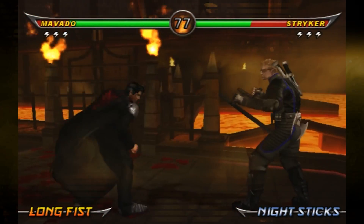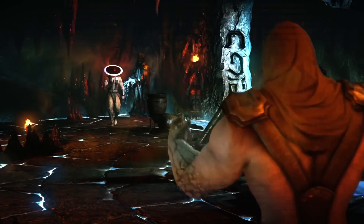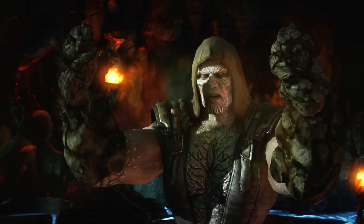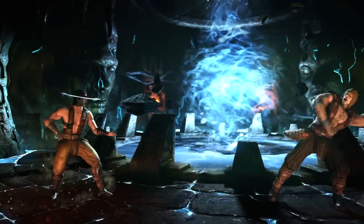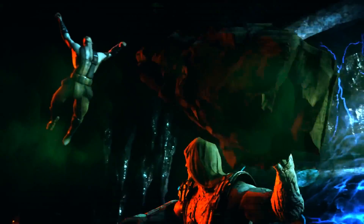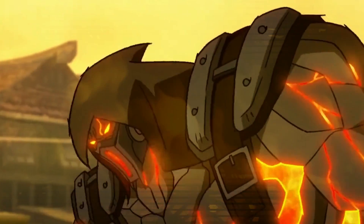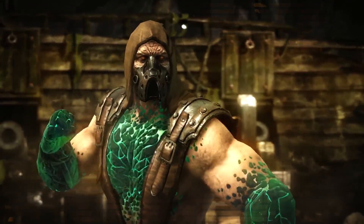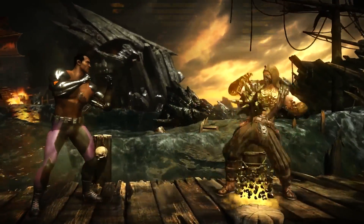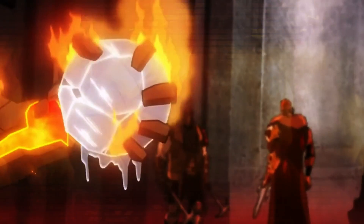While Movado's hook swords and agility could bring a fresh combat style, there's another cameo character whose elemental powers might shake things up even more. Enter Tremor, whose geokinetic abilities could drastically influence gameplay dynamics. His powers to manipulate the earth allow him to create earthquakes, launch rock projectiles, and even encase himself in stone armor for defense. These abilities could offer a mix of offensive and defensive strategies, making battles with Tremor unpredictable and challenging. Tremor's past with the Red Dragon Clan and figures like Kano enriches his backstory, but it's his earth-controlling powers that are poised to stand out in gameplay.